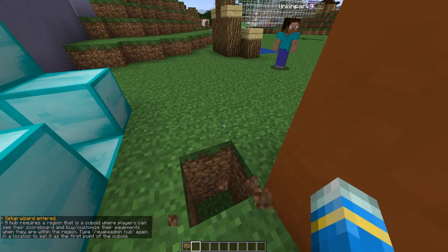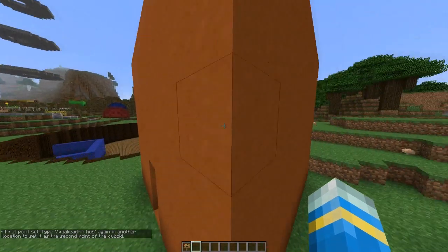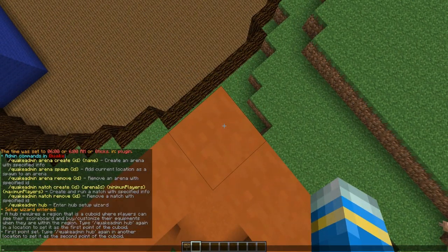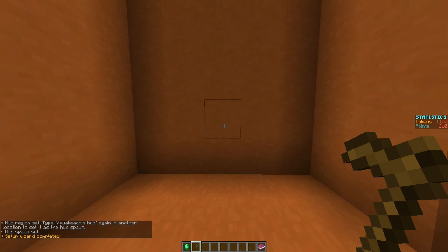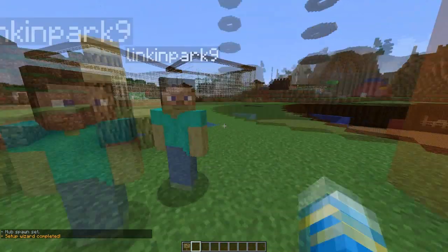What we're going to want to do is set point one, so type the same command again and then go to the top of the cuboid up here and set point two, and then we're going to want to go inside and set the spawn point.